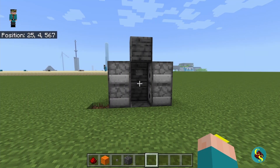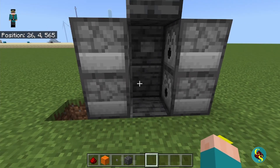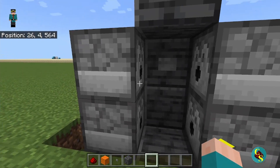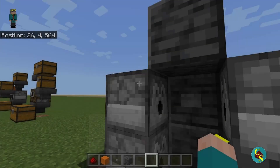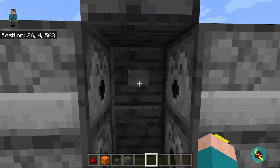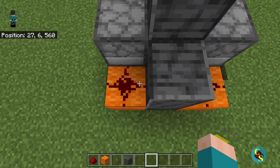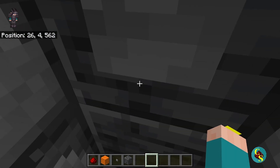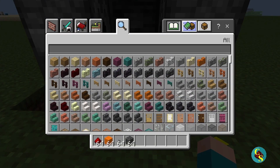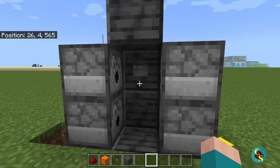The final thing we are going to look at today is an armor equipping station — probably the simplest one we'll look at. We have four dispensers, each with a single different piece of armor so you have all four pieces. On the back wall there is a button, and beside this block we have redstone dust on each side. All you have to do is walk in, press the button, and just like that you're fully equipped with armor. This is very useful to have in your base before you embark on whatever journey you may go on.